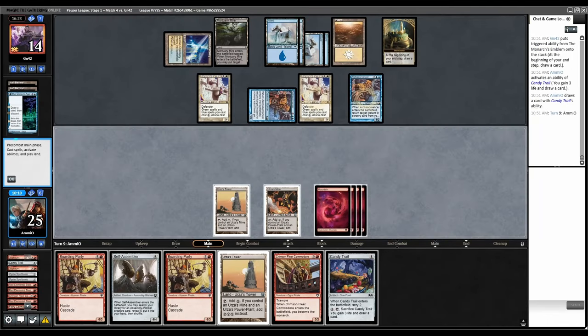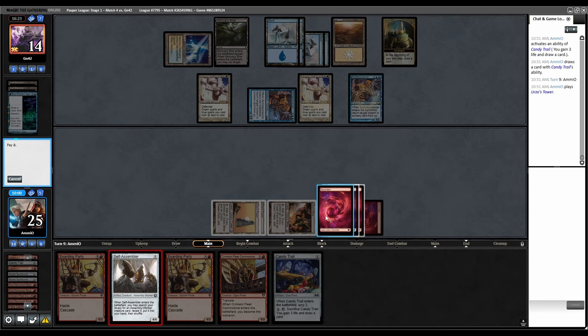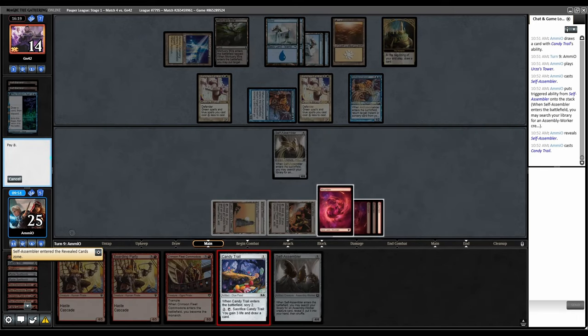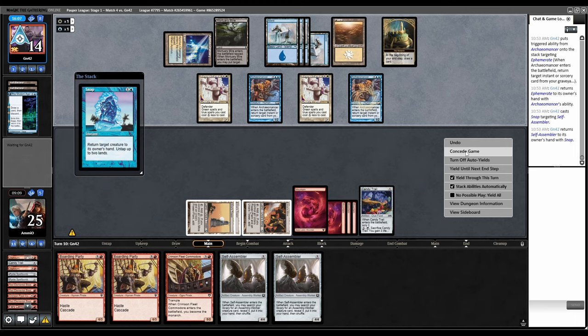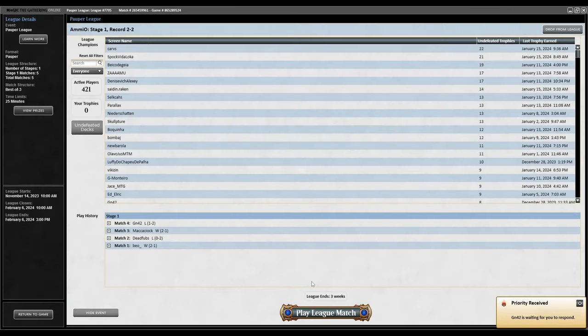The Boarding Parties do Cascade, so what do I need to find? More Red Blast? I'm down three Red Blasts already. I don't know what could even get me out of this. Let's bottom this, top this. Ephemerate comes back, Snap — we lose. They can Hydro and Snap everything we play for the rest of the game.